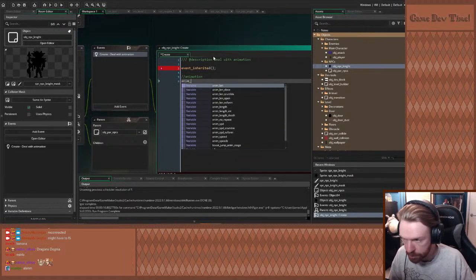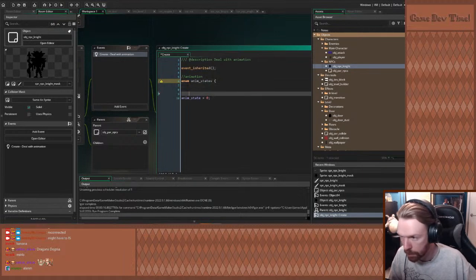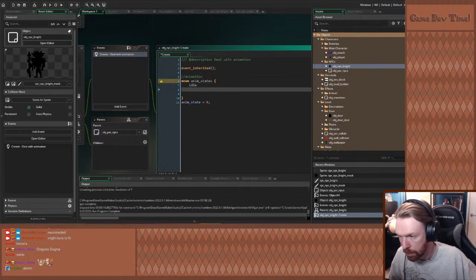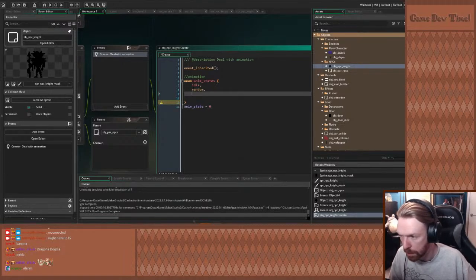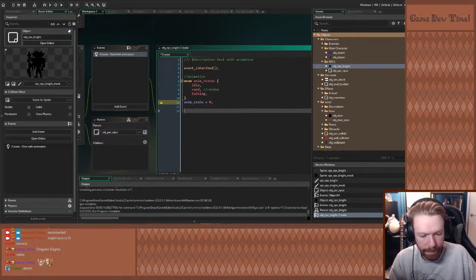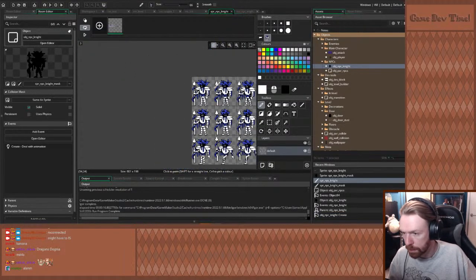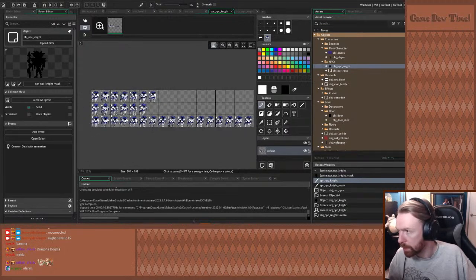So we're going to have a create event — this is to deal with animation. I'll do event_inherited because they'll no doubt need to inherit the event. Then animation: anim_state equals 0. Maybe I'll enumerate — no, just do it as integers. We'll have idle, idle_random, and talking. Those are his three states of animation. He'll start idle. We've got a lot of stuff going on so we're going to need frame_width and frame_height.